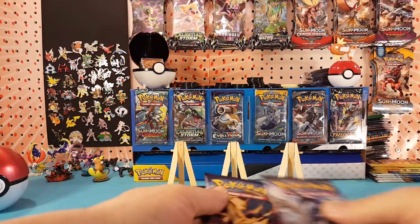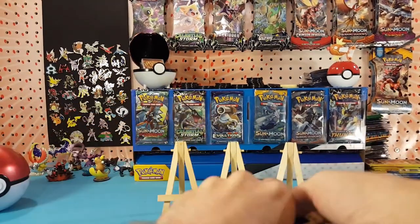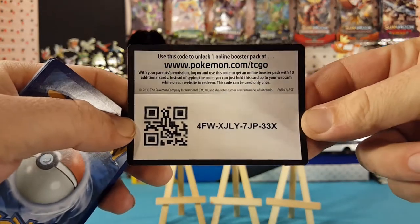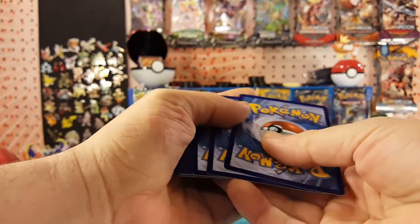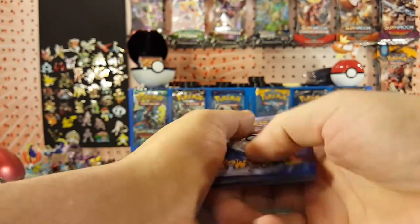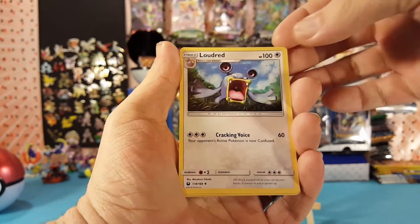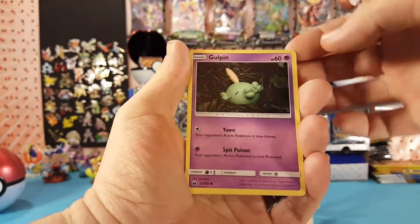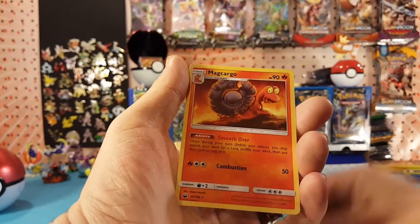Let's get into these packs starting with Celestial Storm. We start off with Psychic Energy, Copycat, Loudred, Energy Recycle System, Voltorb, Tropius, Gulpin, Whismur, Shuppet. Wailmer is the reverse and Magcargo is the regular rare.